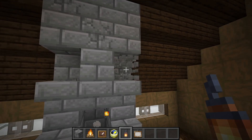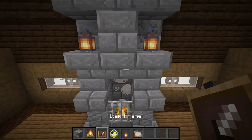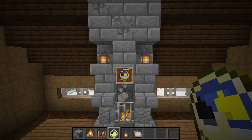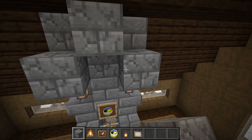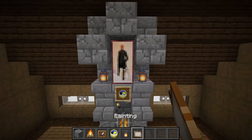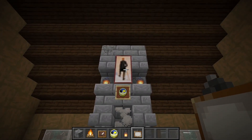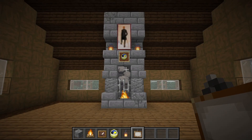On the inside, knock out the two corner blocks and place some lanterns for light. Just above the fireplace add a little clock, and for the final piece add a little two-by-one painting — the perfect one is a nice distinguished old man. And that is your chimney all finished.